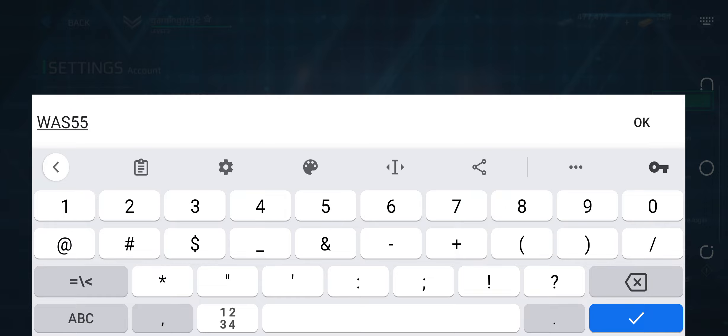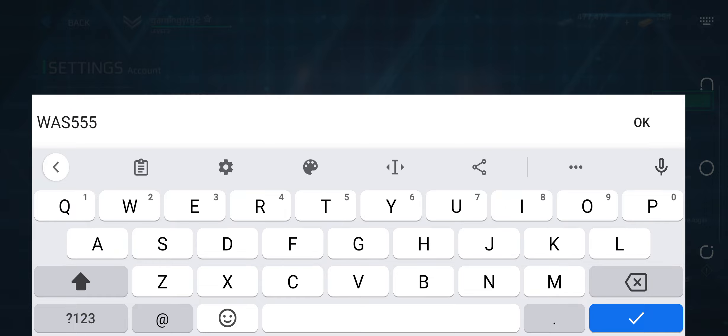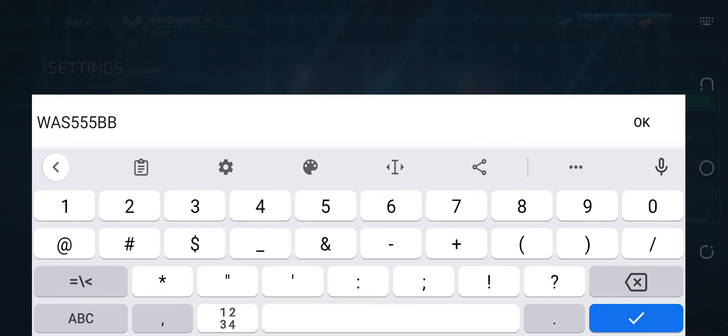Our third promo code is: 2-4 followed by zeros — zero-zero-zero-zero-zero-zero — and then in capital letters: S-U-B-S-X.